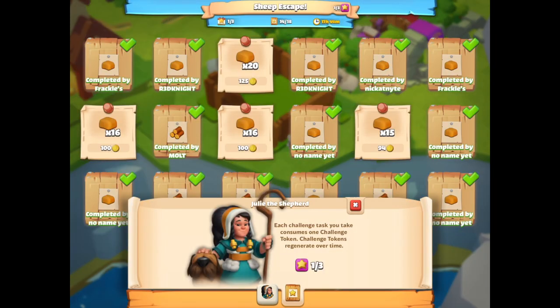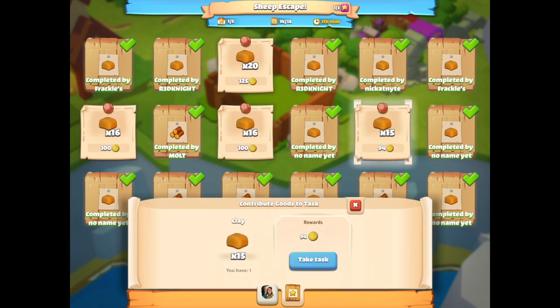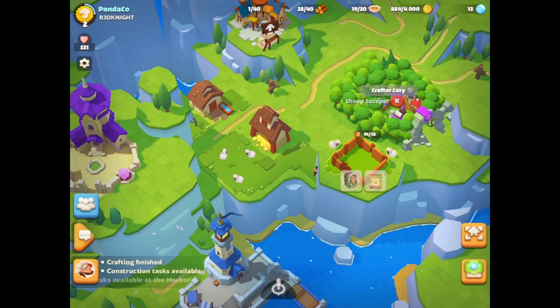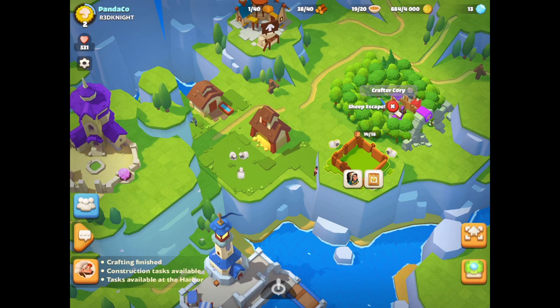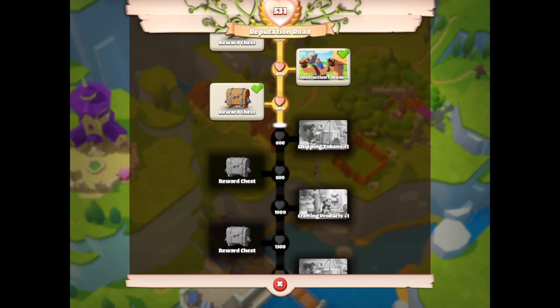We've got a few more crates to do and I can start getting coins from those — coins are definitely very important. Looking up here, it's worth about three stars. It's one of three, 14 of eight, with 17 hours to go, and I've got two tokens left. The best way to get more tokens is on the reputation road — I can see there's a construction token I've already got, and there's shipping tokens. My next one is at 600 crafting products.